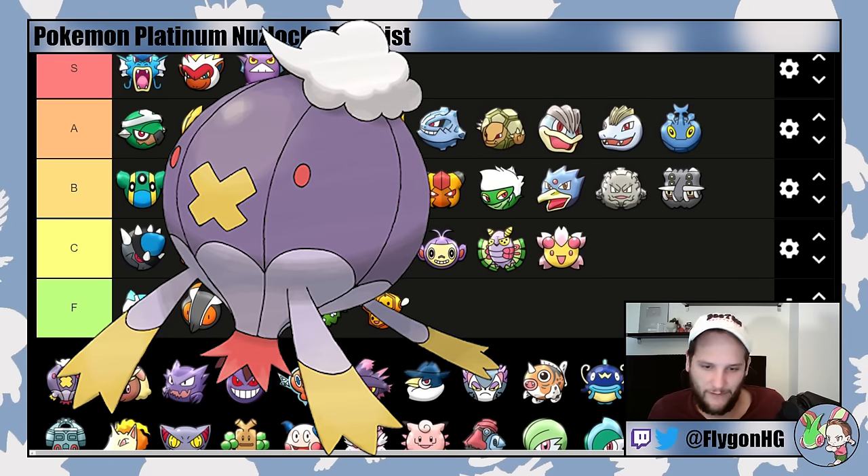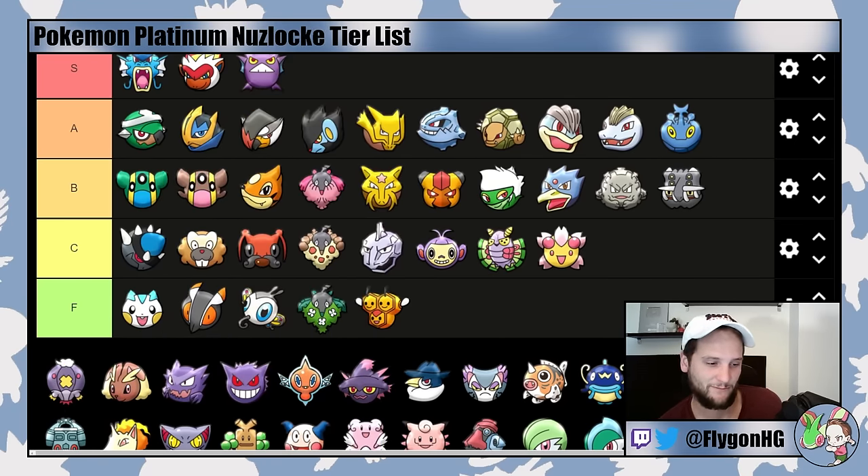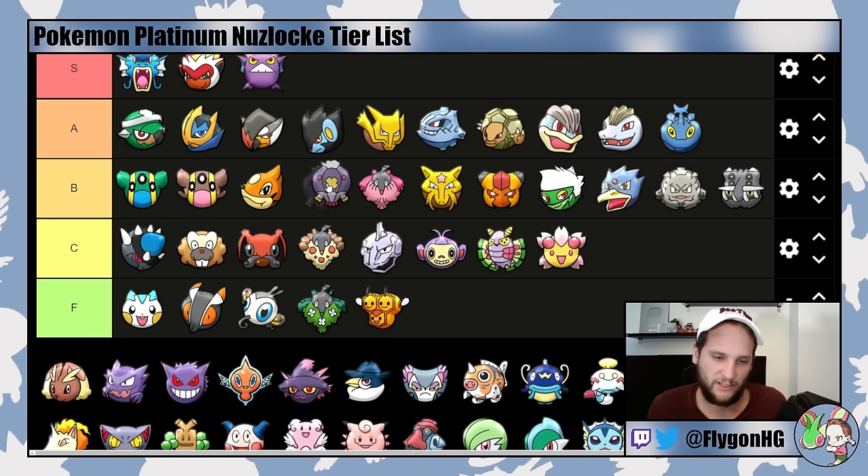Drifblim has three immunities which makes it a very good pivot, and you can guarantee it by waiting until Friday to find it at Valley Windworks. It's very helpful into Gardenia, though still a bit weak as Drifloon at that point. It's very helpful into Maylene. Lots of Pokemon have Ice or Dark type moves later in the game, which makes it not quite as good as it could be, but it does have a good TM moveset. It actually does get Unburden in this game, but overall it goes in mid B-tier. It's a solid Pokemon.